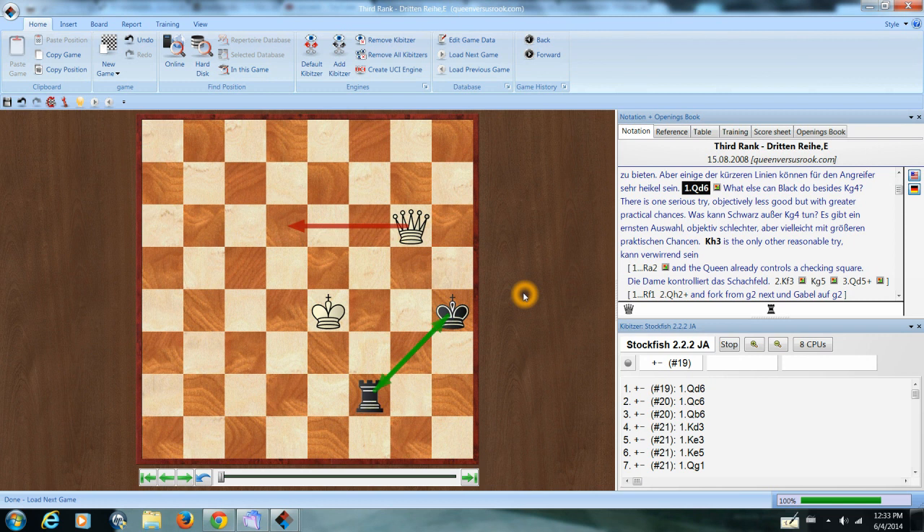Now let's create a few options for you defenders. You're just as likely to end up the poor schmuck with the rook as you are to end up the happy soul with the queen, and it pays to know how to defend. If you reach this position as the defender and your opponent gleefully slaps down queen to d6, you can be reasonably sure that your opponent has studied this endgame.